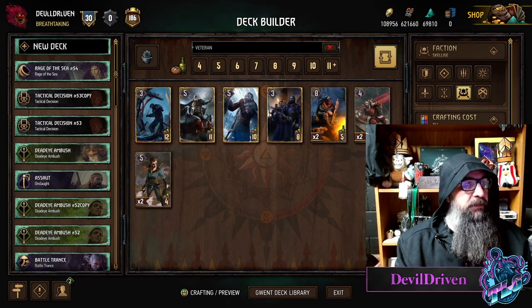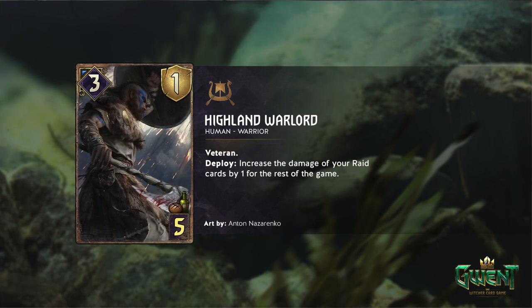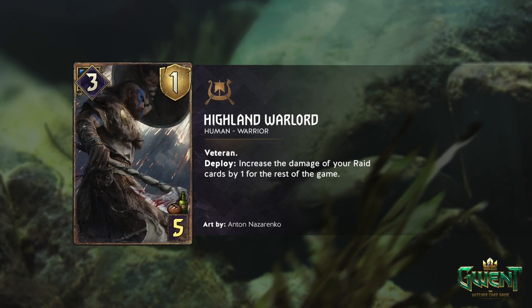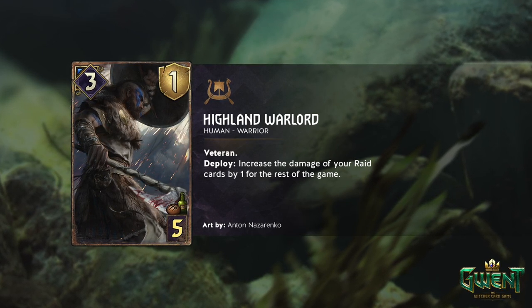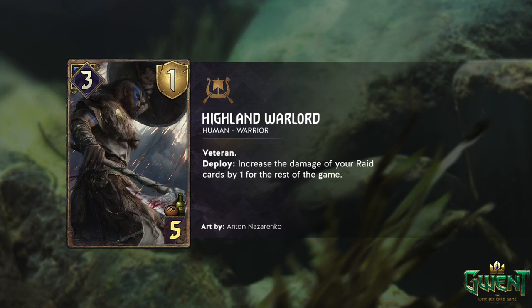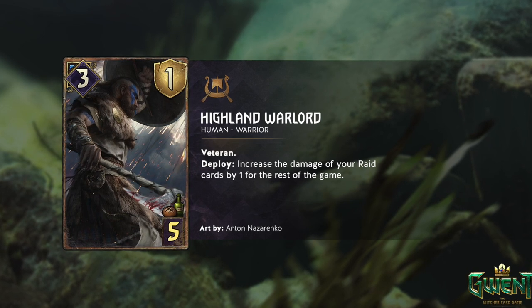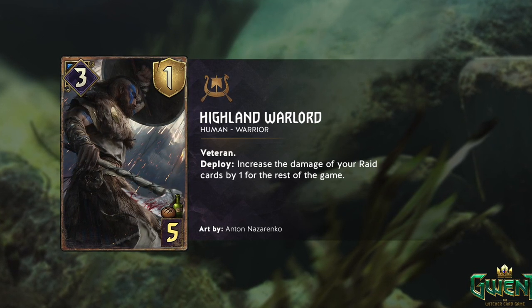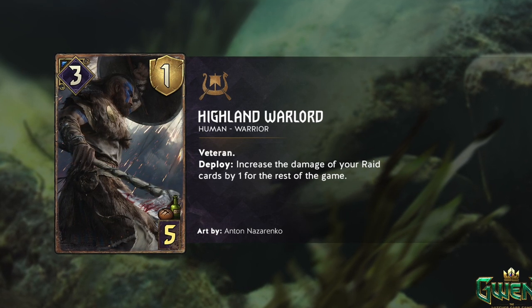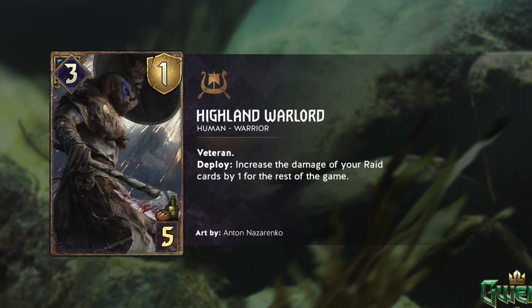We have a Highland Warlord - three strength, by provisions, human warrior veteran. Deploy: increase the damage of your raid cards by one for the rest of the game. So this is a knickers boost - you get knickers, knickers gets bumped up, which is awesome. Let's take a look at the raid cards.